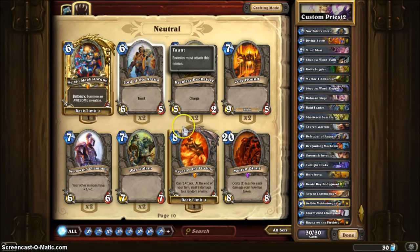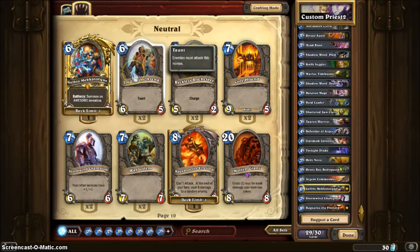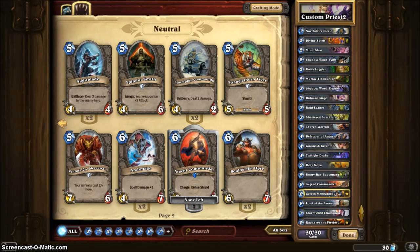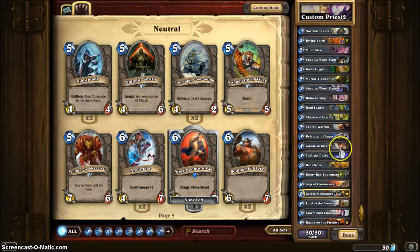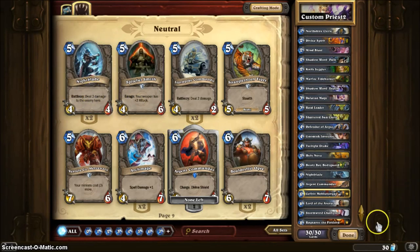I'm gonna add Lord of the Arena Taunt just because it's always good to have a Taunt. I just put a card back and I don't know which one it was — it was a 4, 5, or 6 mana card. Let me get out Tauren Warrior instead. There you go — so I have 30 cards.